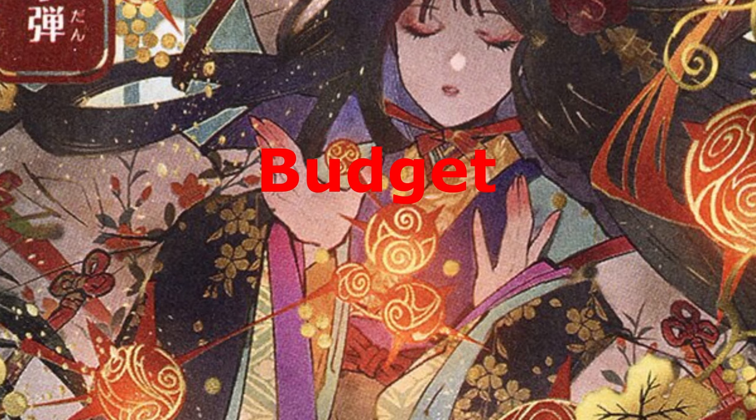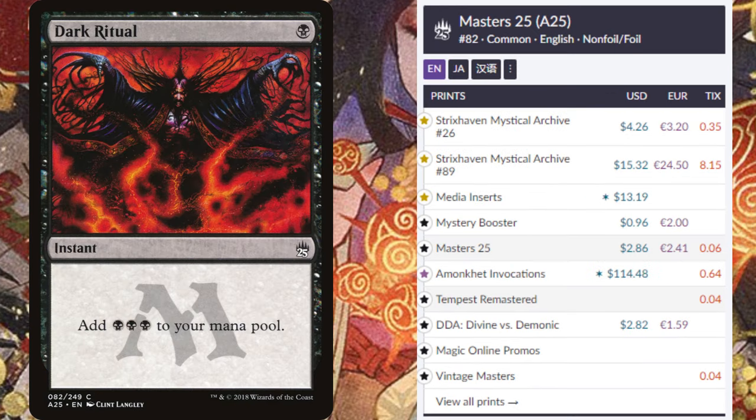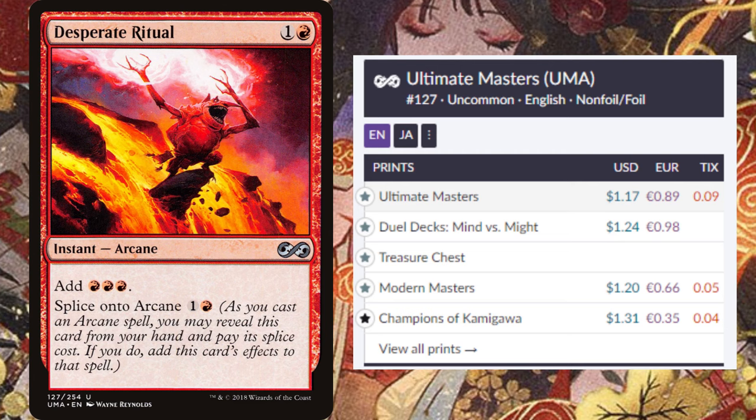In terms of budget, Spellslinger decks can be built for pretty cheap. Many decks want a critical mass of cheap spells. Cantrips like Sleight of Hand, Brainstorm, and Opt are all pretty cheap cards, and so are a lot of the rituals — Dark Ritual has been reprinted tons of times, and there are a bunch of red ones that are pretty cheap too. In fact, these have been reprinted so many times that you might already own a bunch of cards that work well in a Spellslinger deck.